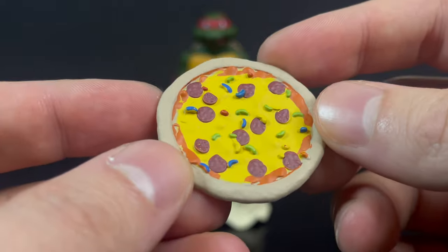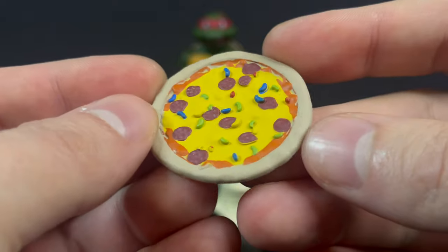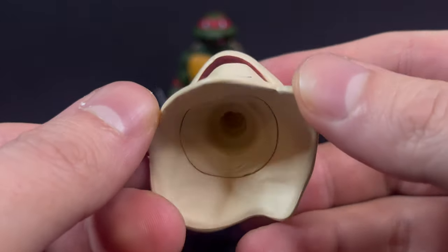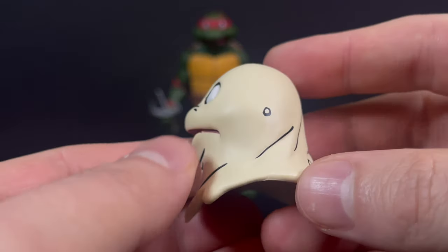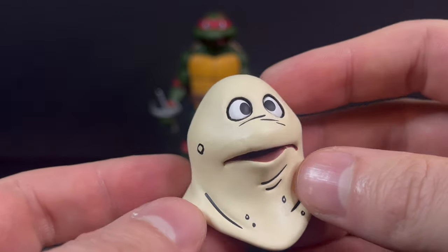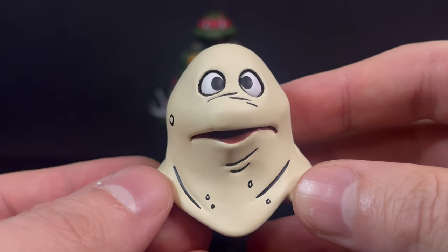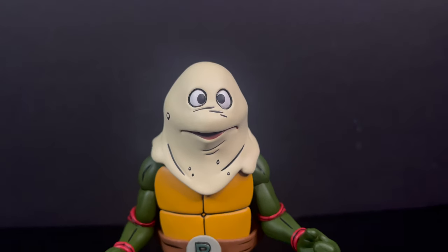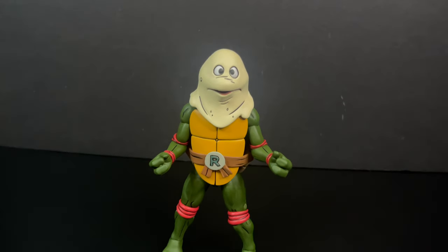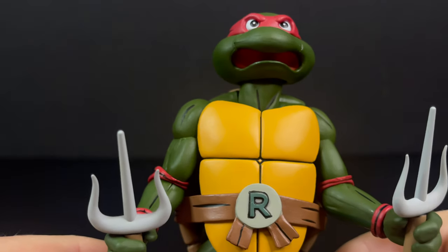Each one comes with a very specific pizza, so Raphael gets sausage and jelly bean — I would try that just to try it. This is one of my favorite head portraits NECA has ever done for all the TMNT: Raphael with pizza dough on his face. It's also very Charlie Brown Halloween costume-ish, but I just love the way this looks because it's goofy, it's corny, and it's the epitome of the old 80s cartoon TMNT show.